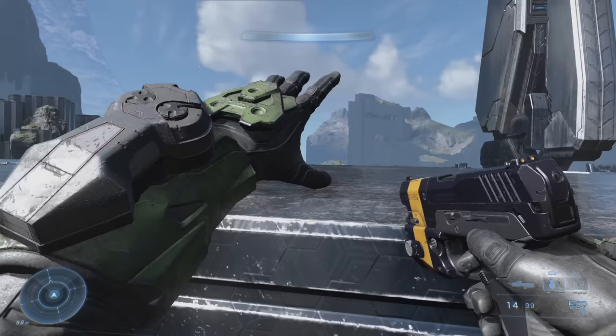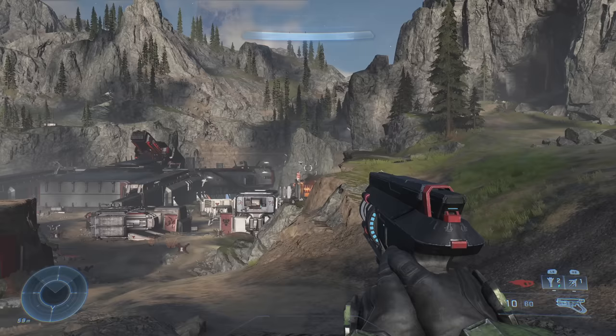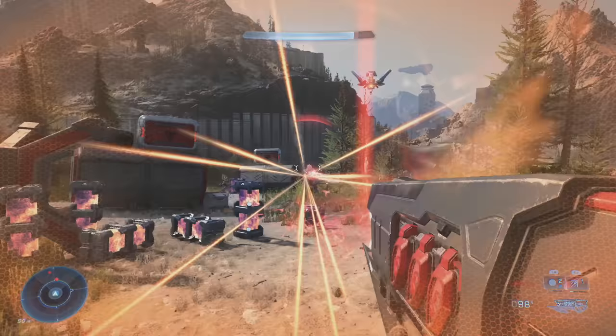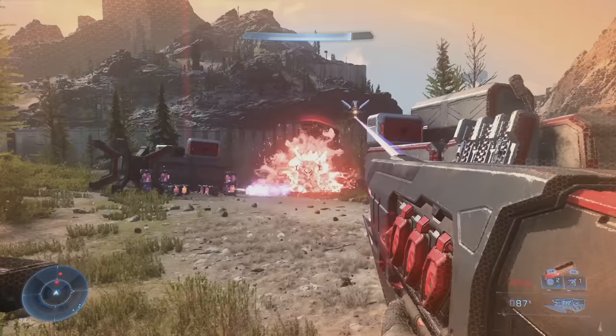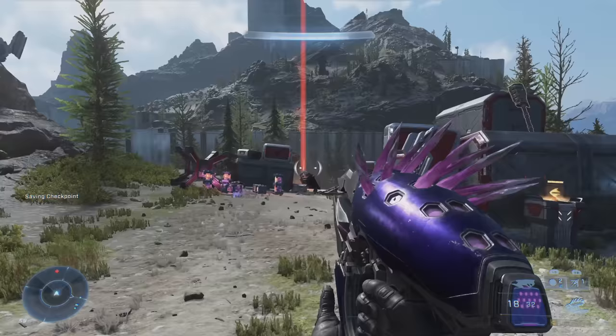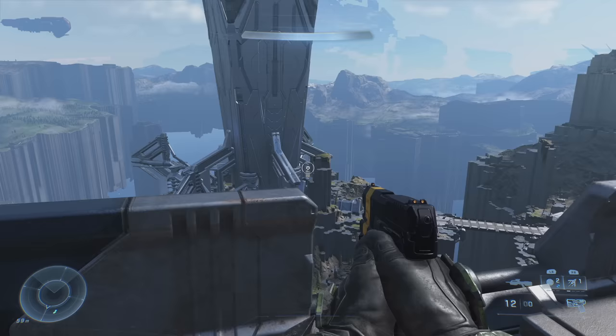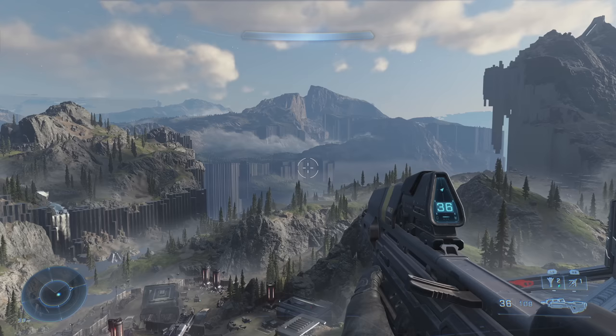No Halo game has a better skybox either. Seeing the entire Halo ring out in the distance looks great in pretty much every game in the series, but it's never looked better than here. The fact that this game actually has some open world elements means you spend more time looking around and being part of this strange alien world, so the devs really put the work in to make this a really satisfying place to explore. Even the banished structures, which are all black and red, and contrast really hard with the techno-organic features of the Halo look, are just really great looking, and really pop when you view them from far away. Halo Infinite is just an all-around incredible-looking game, with some of the best, most visually interesting Halo environments in the series to date.